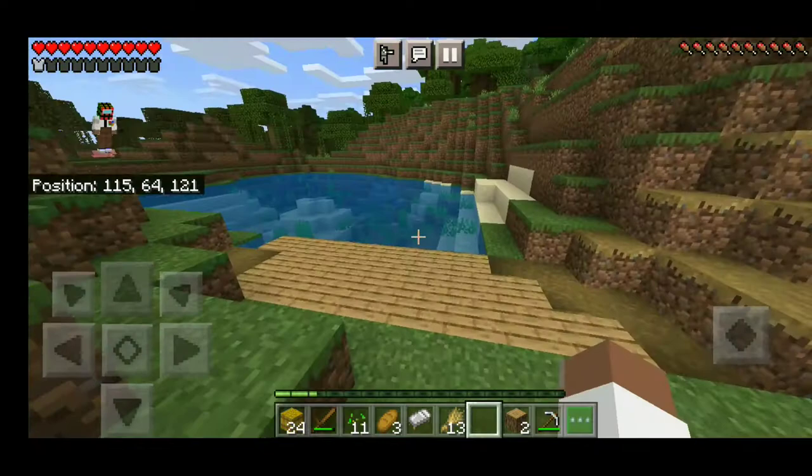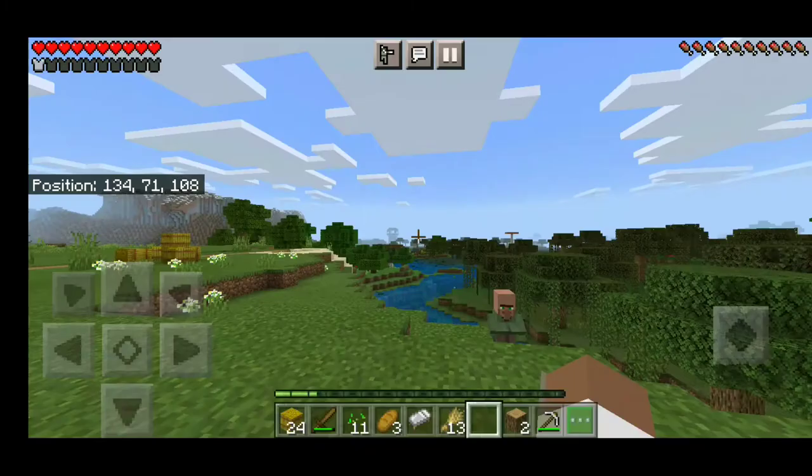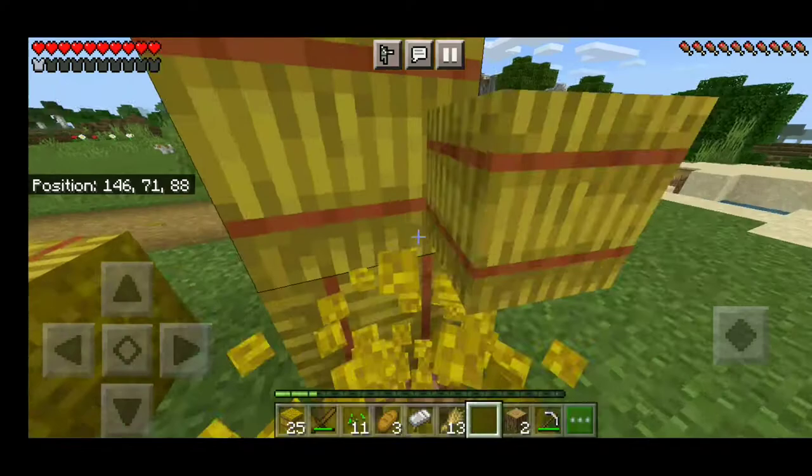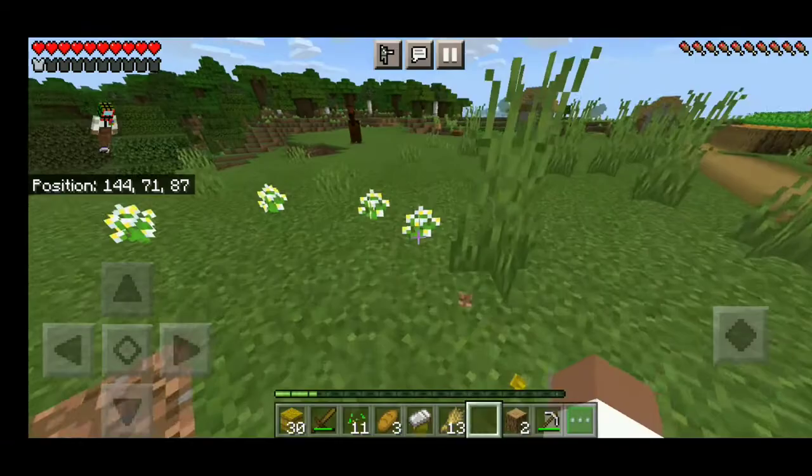There's a swamp right here, so there could be a witch's hut somewhere in there — we'll worry about that later. And there's a pillager outpost in the distance! Seriously guys, what is this seed? I'll try to leave it in the description because this is actually really good. We'll explore that pillager outpost in one of the next episodes after I have a few more things. The seed's actually really good — got really lucky.